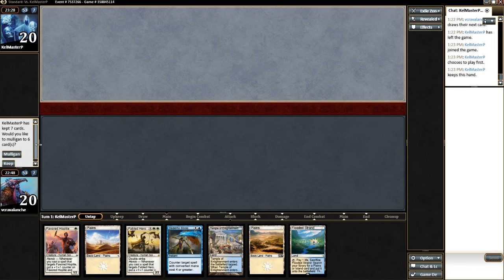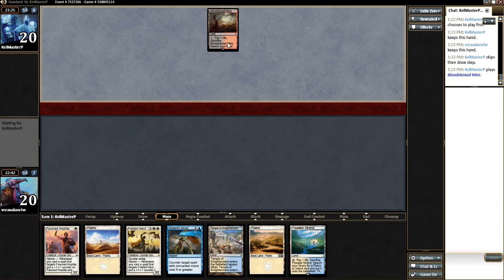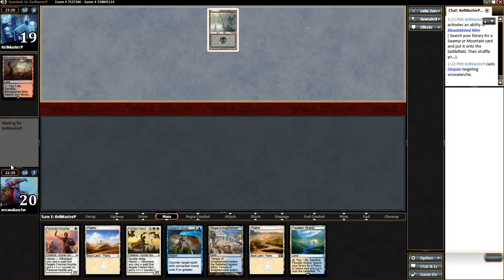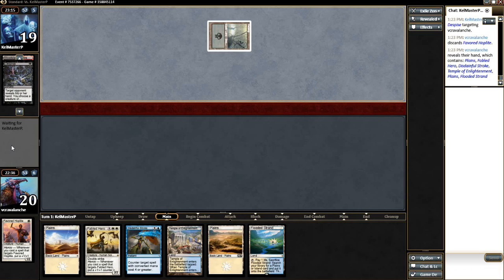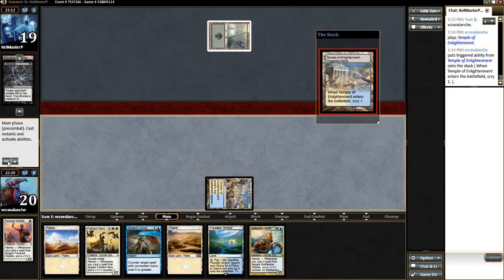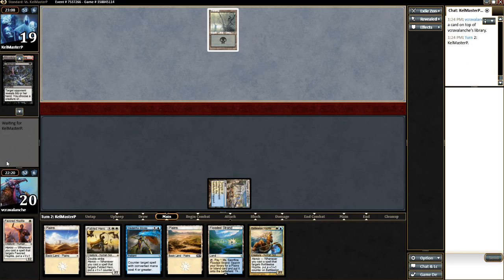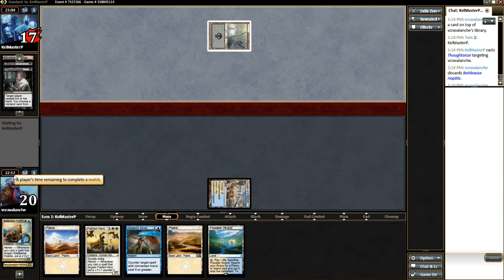He's going to be in Grixis colors — maybe four-color control. He's going to Thoughtseize me here, which is Despise. He finds the Fabled Hero. I wonder if he takes the Battlewise Hoplite. He does take the Battlewise Hoplite, so it seems like he's got an answer for the Fabled Hero by that time. We'll scry away — nope, keep that. We definitely want a God's Willing. I'll most likely be playing Battlewise Hoplite to force him to react to it. He's got a Thoughtseize now — probably Empty the Pits Grixis control. Takes the Battlewise Hoplite.